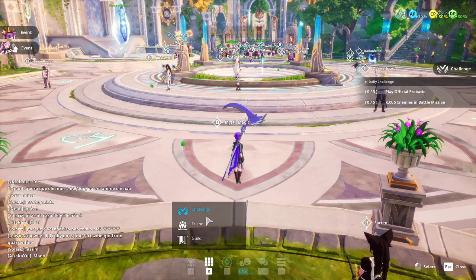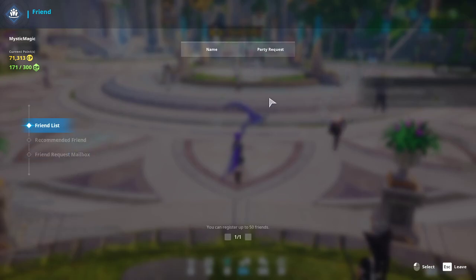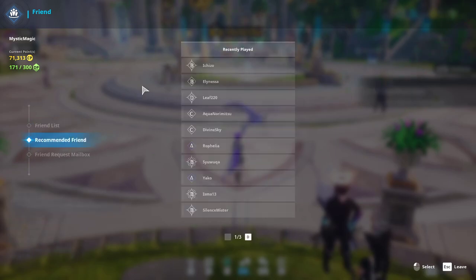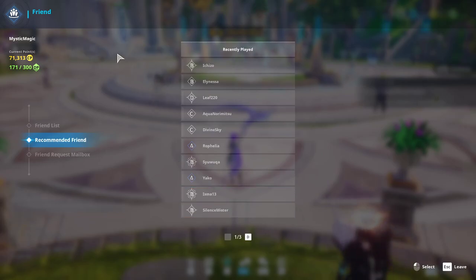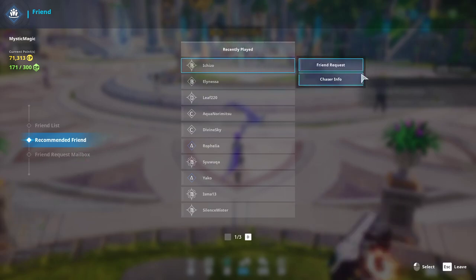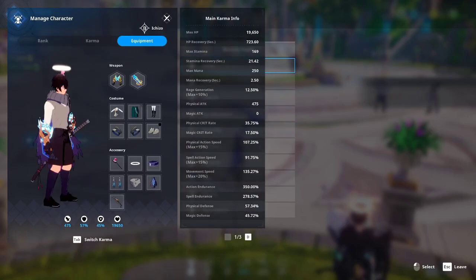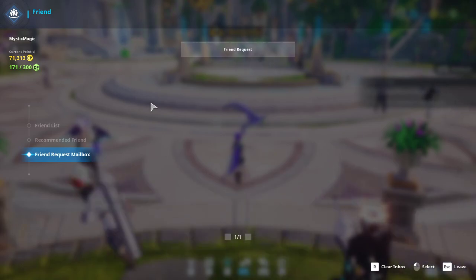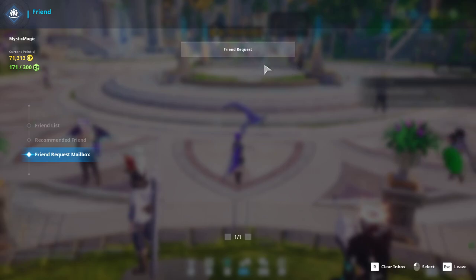Hit R again for the friends list. This shows all your friends, who's online, offline, in a mission, or in a party. Recommended Friends shows who you recently played with — for example, if you played a PvP match with a random, this shows you that person so you can click their name and send a friend request. You can also click to view their chaser info. The friend request mailbox is where incoming friend requests appear, and you can accept or decline from there.